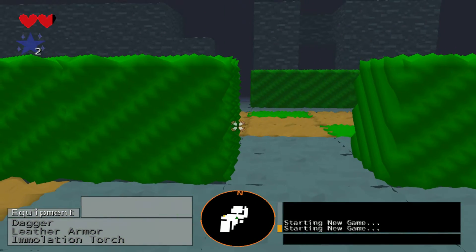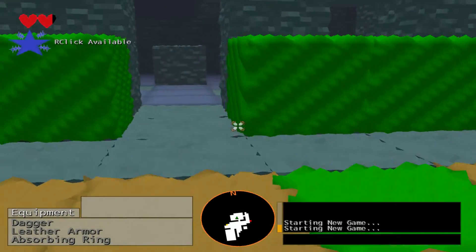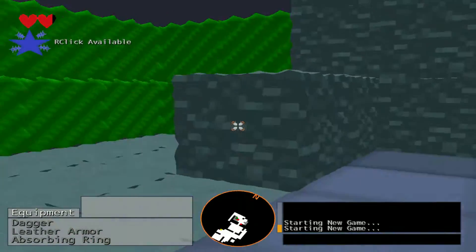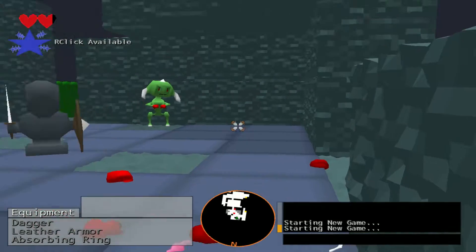We've got a goblin, because I want to show you the next ability is the Absorbing Ring, which actually blocks bullets. So let's find this — where'd he go? Oh, there he is. Let's kill some stuff around me so I can show you.